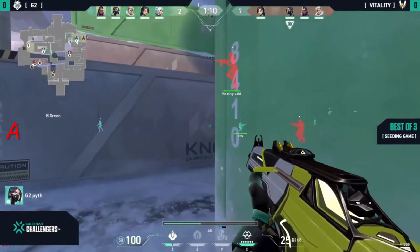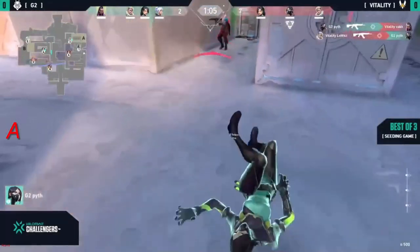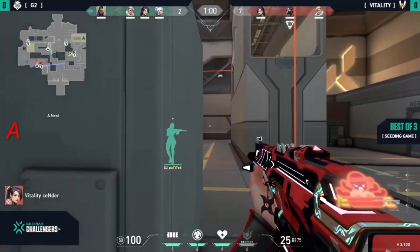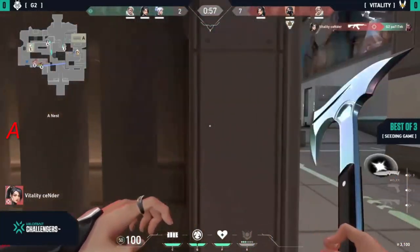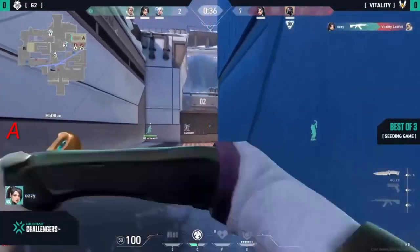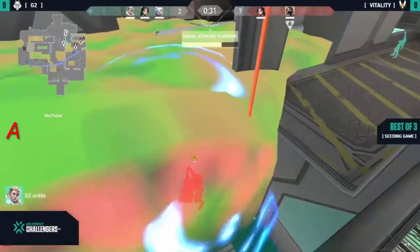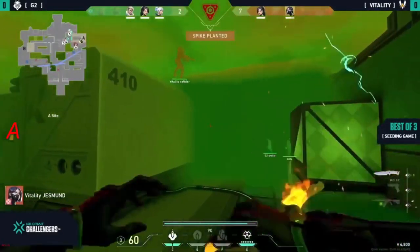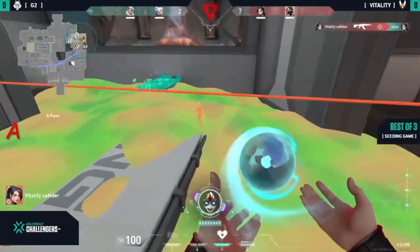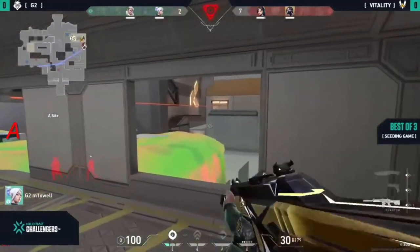Nobody's going to check this corner — he gets the kill onto vac. Is he gonna get traded or survive? He does get traded. Loki finds a nice aggressive spot to punish piff. Sender waits patiently — Loki goes in on to a duel mid and Ozzy wins it. Viper's pit used on the attack again makes it super awkward for G2 to win on this retake. Jessman's down to 60 HP, lucky he didn't take a little bit more.